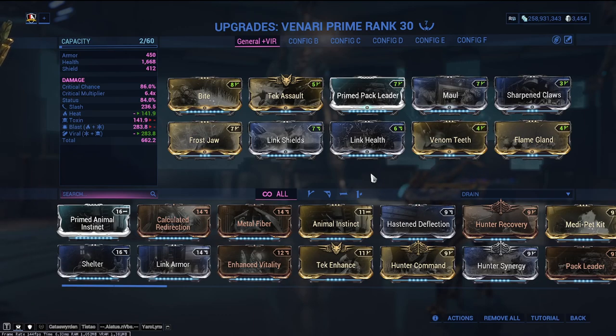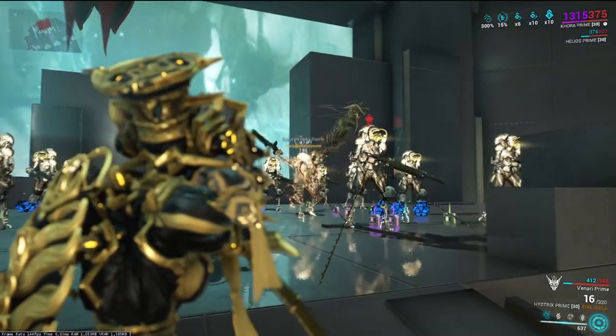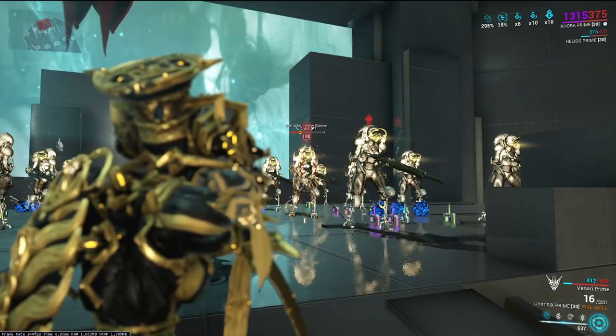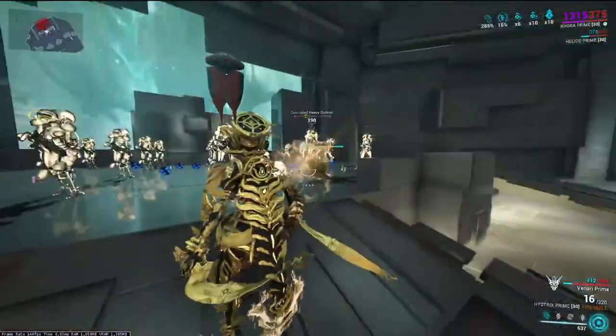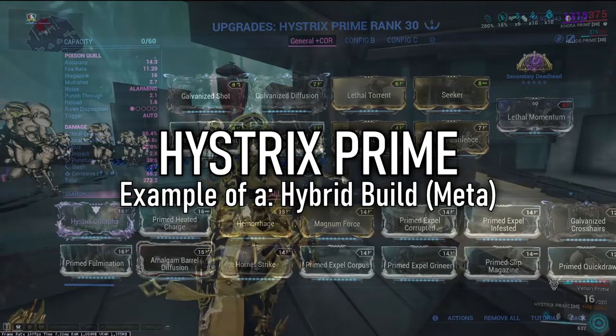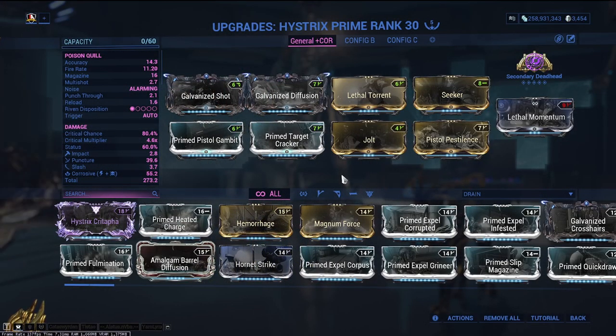As for her companion Venari, here's a quick look into an aggressive build that I prefer for her. If she utilizes the Sharpened Claws mod, she can strip enemy armor to the point that a level 190 enemy will get one-shot by her attacks. Following that armor strip, keep her feisty — she's not going to be controlled very much anyway — so let's make use of her chaos.